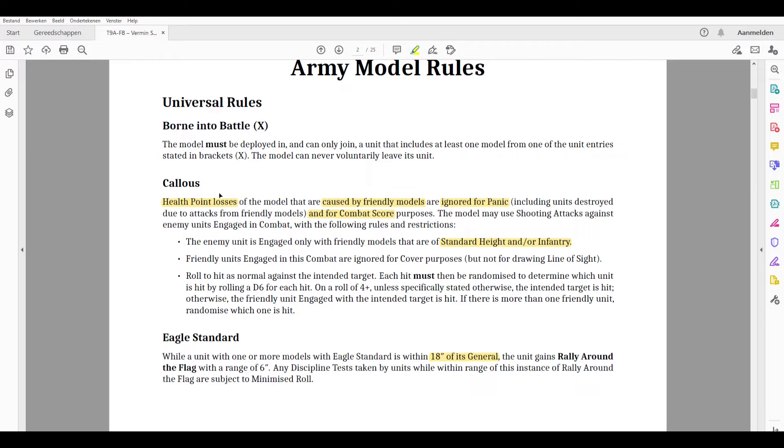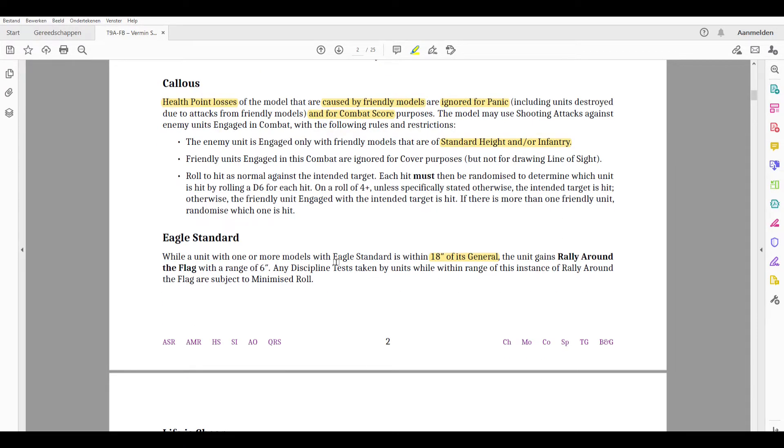Calculus is a rule that has changed somewhat. Health point losses caused by friendly models are ignored for panic and combat resolution scores, and you may use shooting attacks against enemy units in combat — provided your friendly models are standard height or infantry. This also includes the Rad Ogres. Eagle Standards work within 18 inches of the general, and the unit gains Rally Around the Flag with a 6-inch range, giving a re-roll on discipline tests.